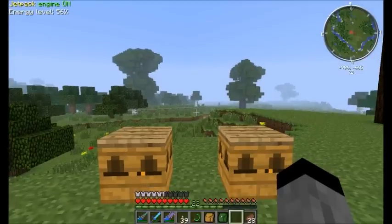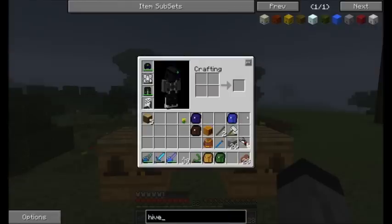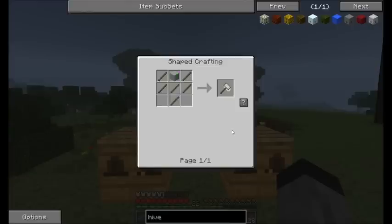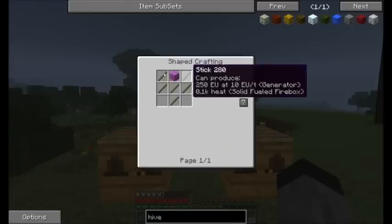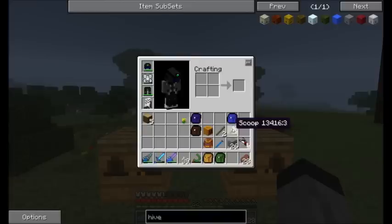What first you need to know is how to get bees. As I've shown you already from the first episode, you need the scoop, which is crafted simply with one wool — never mind which color — and six sticks. This will give you the scoop. You just hit the hives — these are the hives you can find in the world — and you will get the bees from them.